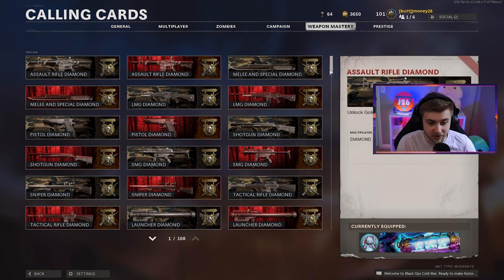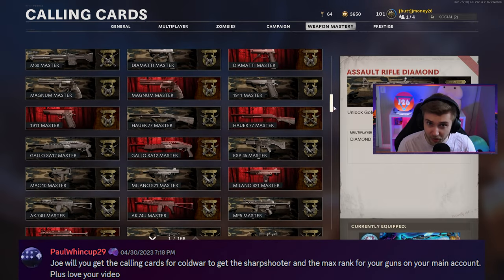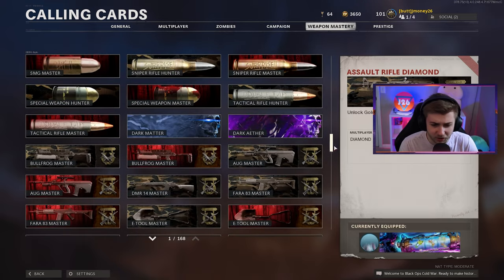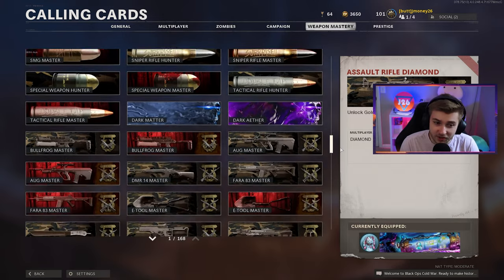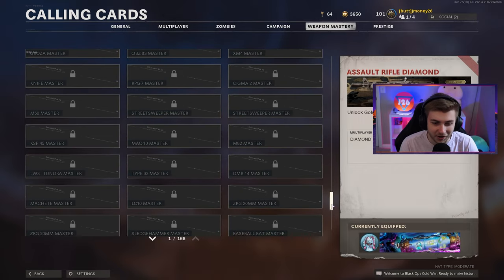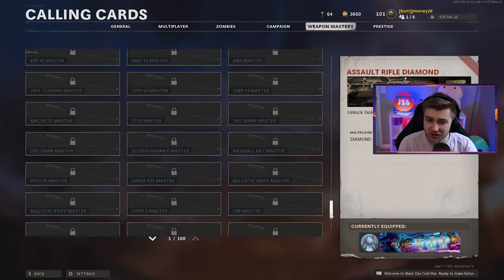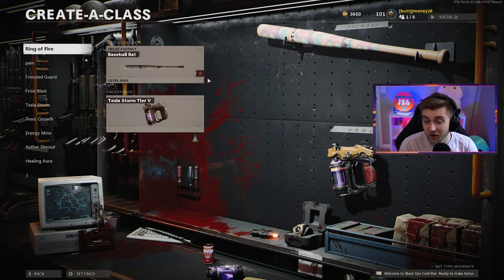We have some unfinished business in Cold War Zombies, and that business is weapon masteries. I'm not gonna lie to you, I forgot these kind of existed until Paul in our Discord brought it up, so shout out to Paul. I figured it could be fun to hop in and mess around with some weapons and get some masteries that I didn't know I needed. To start us off, I'm gonna be using the baseball bat because that seemed like fun.